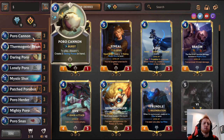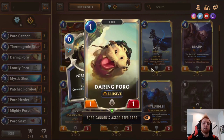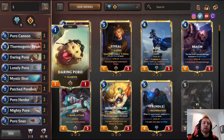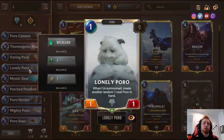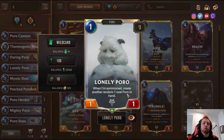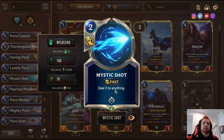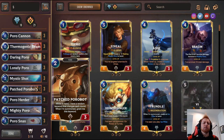Three Poro Cannon — discard one, create two Daring Poros; unblockable cards buffed by Porosnax. Thermogenic Beam — spend all your mana to deal damage to a unit; line it up with your mana to kill whatever health unit you want, or even big units. Three Daring Poros, three Lonely Poro — on summon create a random one-cost Poro in hand, basically generating more Poros. Three Mystic Shot — deal two to anything; use it to finish people off or as a removal spell.